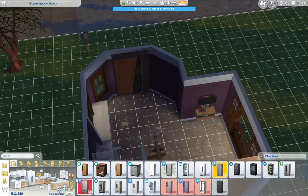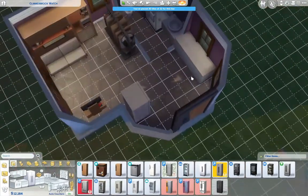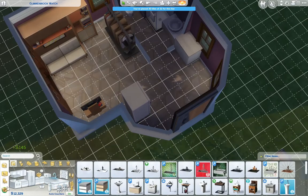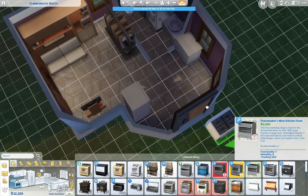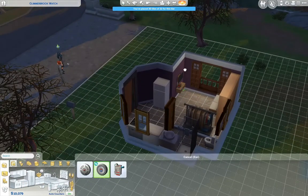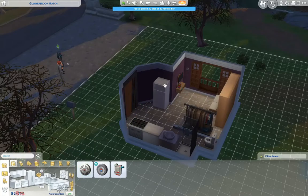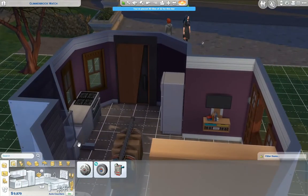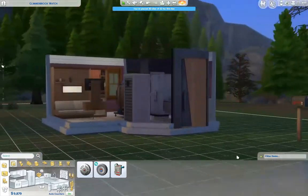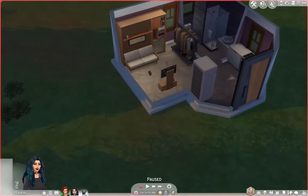I'm just doing our kitchenette area. It's literally one counter, a stove, and a fridge, and that's about it in there. It's kind of tiny, not very nice, but it is what it is — it's a micro home, so you kind of live with what you have.